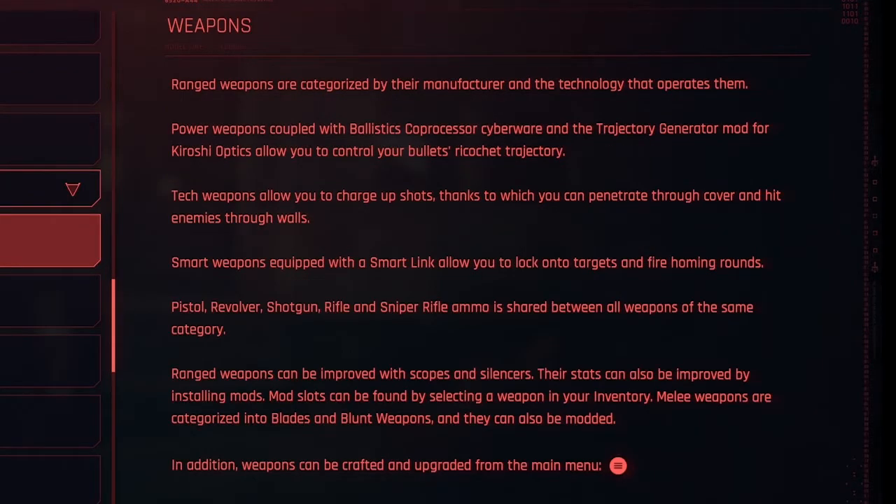Now we're going to move to the items section of this tutorial, starting with weapons. Ranged weapons are categorized by their manufacturer and the technology that operates them. Power weapons, coupled with the ballistics co-processor cyberware and the trajectory generator mod for Kiroshi Optics, allow you to control your bullet's ricochet trajectory. Tech weapons allow you to charge up shots, which lets you penetrate through cover and hit enemies through walls. Smart weapons, equipped with a smart link, allow you to lock onto targets and fire homing rounds.